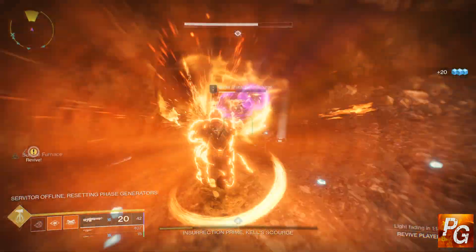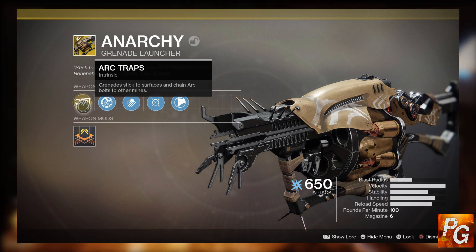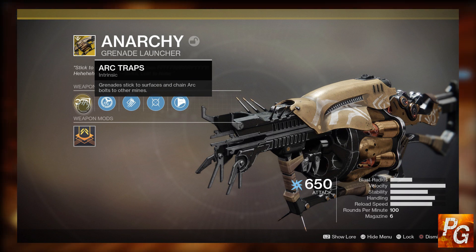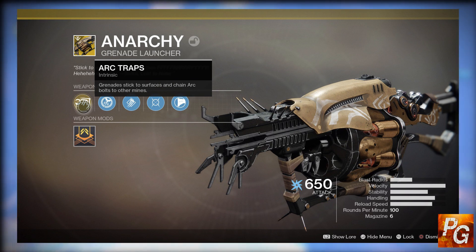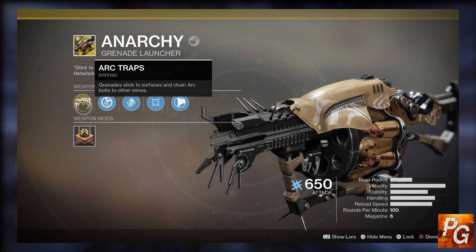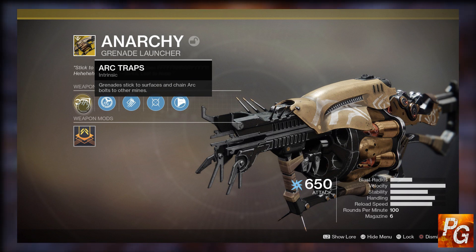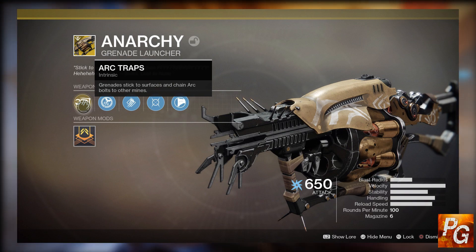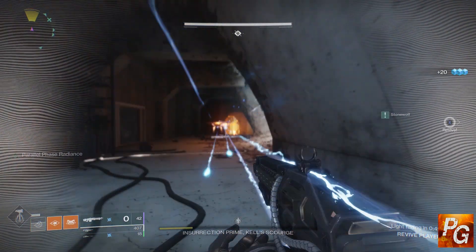The next exotic is the Anarchy grenade launcher. This thing is actually a boss melter — the way it works is you fire grenades onto the ground and they create an area of effect that continuously damages enemies trapped within it. It's really neat and really unique. The only way to get Anarchy is to complete the brand new Scourge of the Past raid. It has a chance of dropping from the final chest after the final boss.